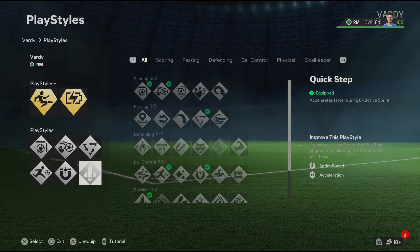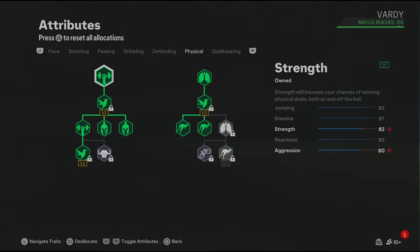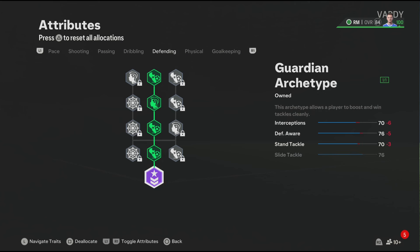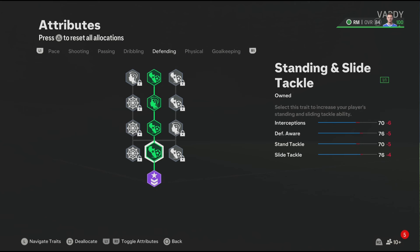For the physical, these attributes are looking good — you also get 87 stamina, and let's not forget we also have the Relentless play style, so the stamina will get boosted in game. Now for defending, you get decent defending for the Vardy build, and we also have the Slide Tackle play style which will improve your defending in game, especially for slide tackles.